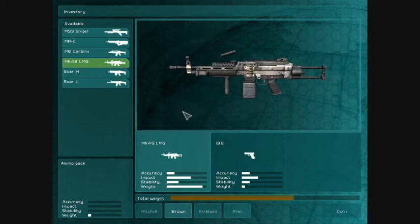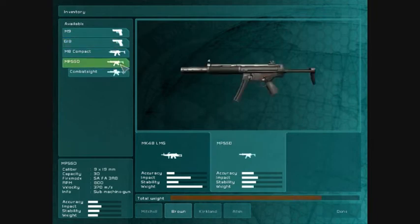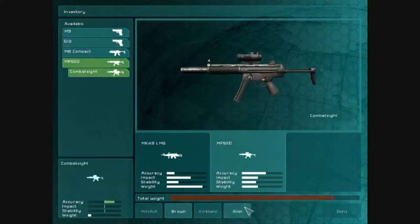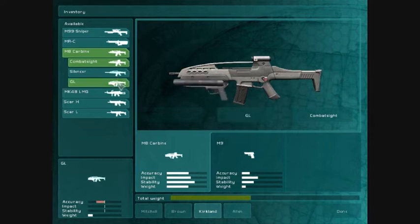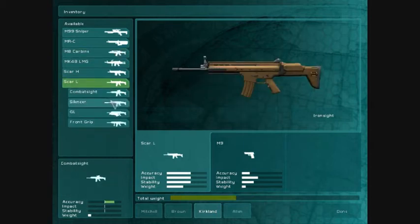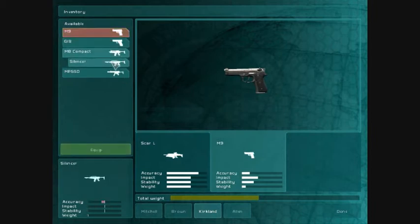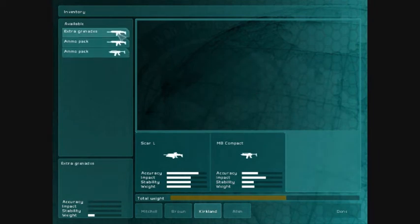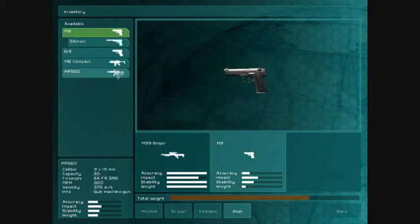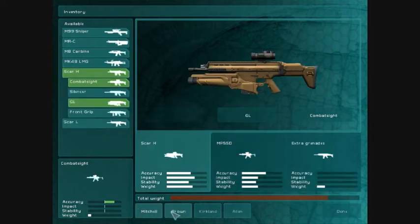For Brown, our support guy, I'm going to give him an MP5 and a scope for his secondary weapon. For Kirkland, I'm going to give him an MP5 and some grenades. And Alan gets his loadout as well. Okay, that's my weapons chosen.